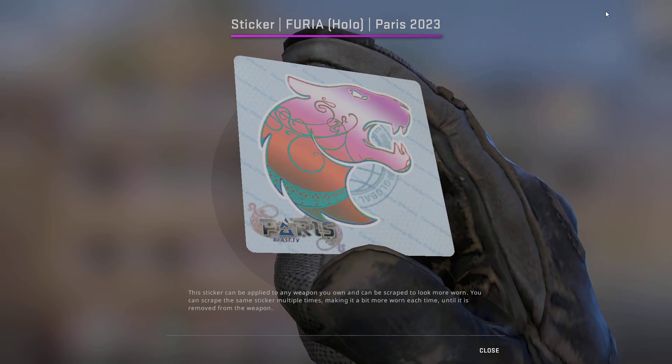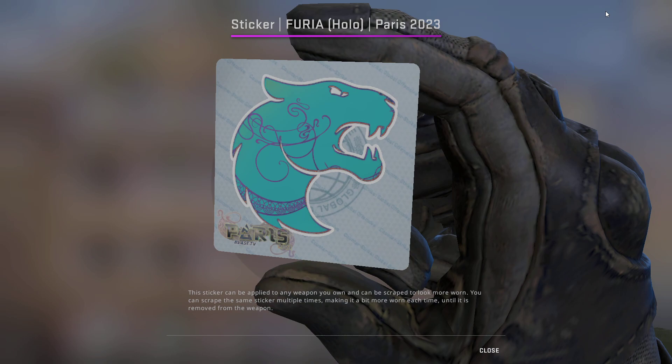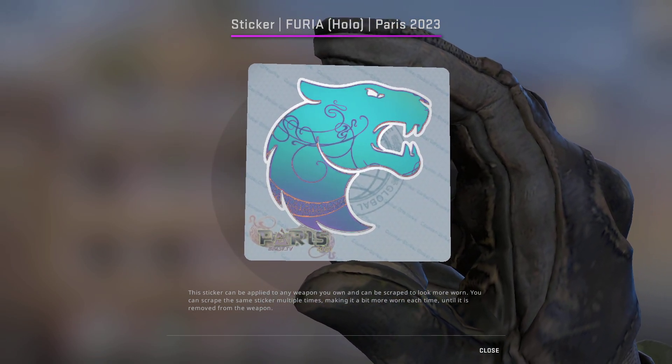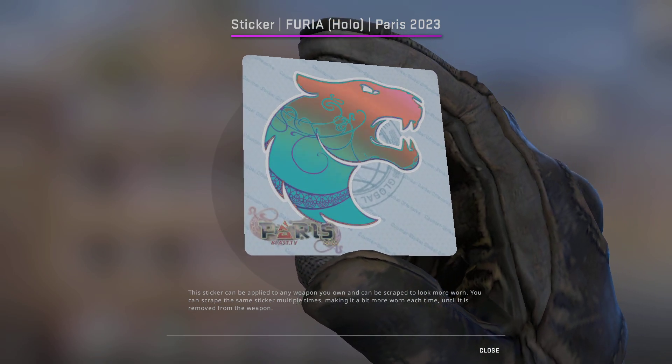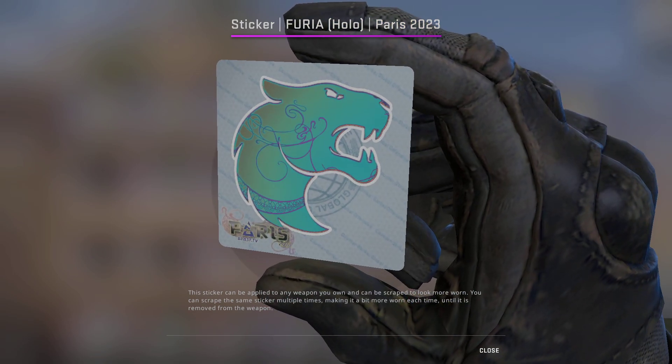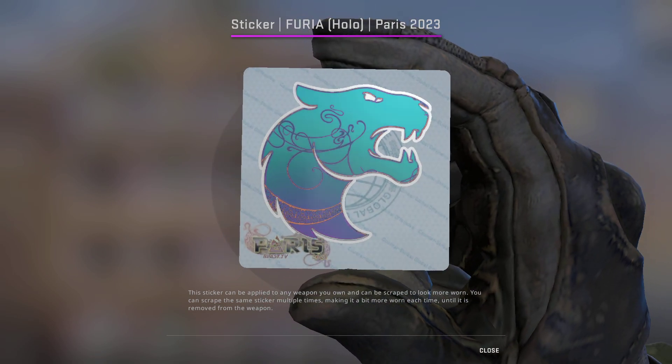Up next we have the Furia Holo — another fantastic sticker. It's currently going for $8.37 on Buff, and we're going to be picking up one of these to add to our collection.